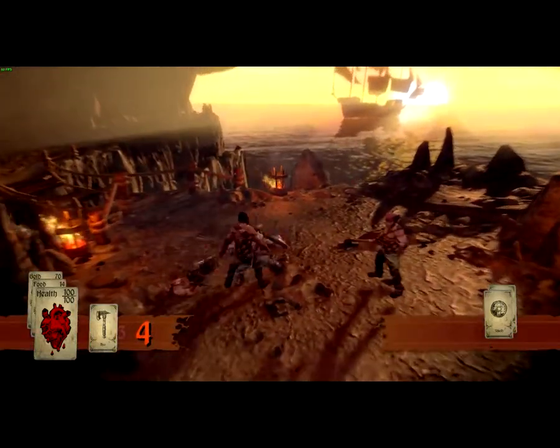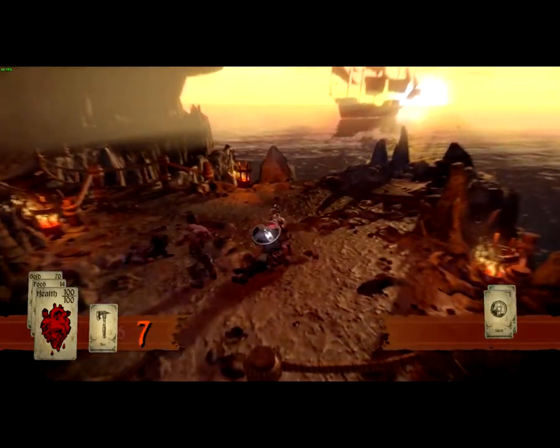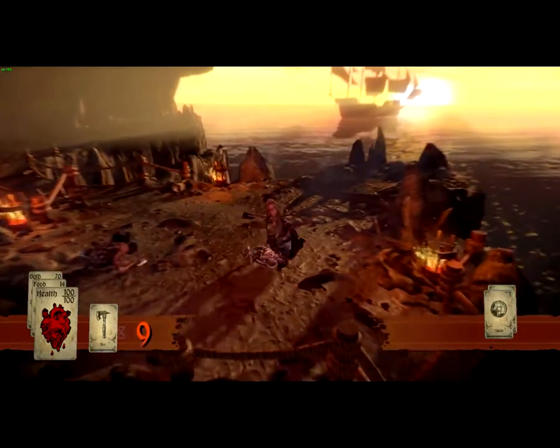I do recommend pressing Q to block. Also, when you press Space, it's just a basic roll. Nothing special.